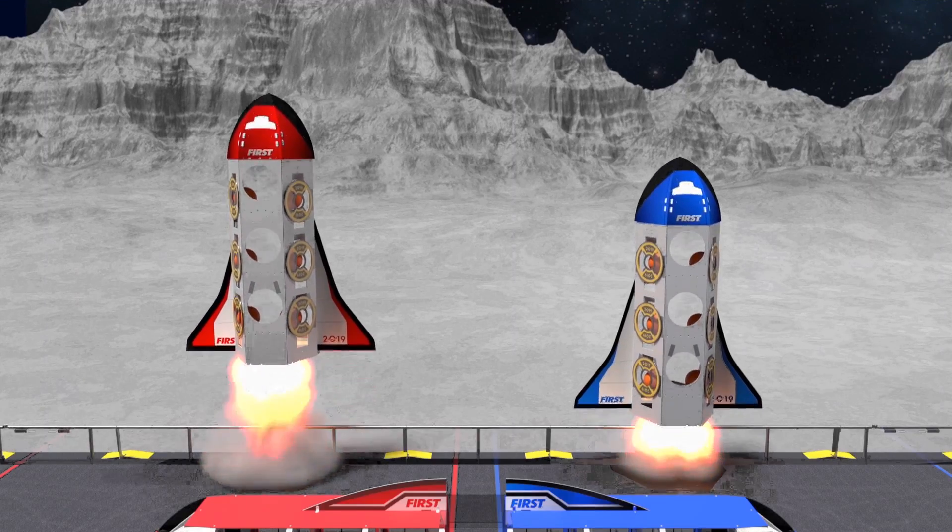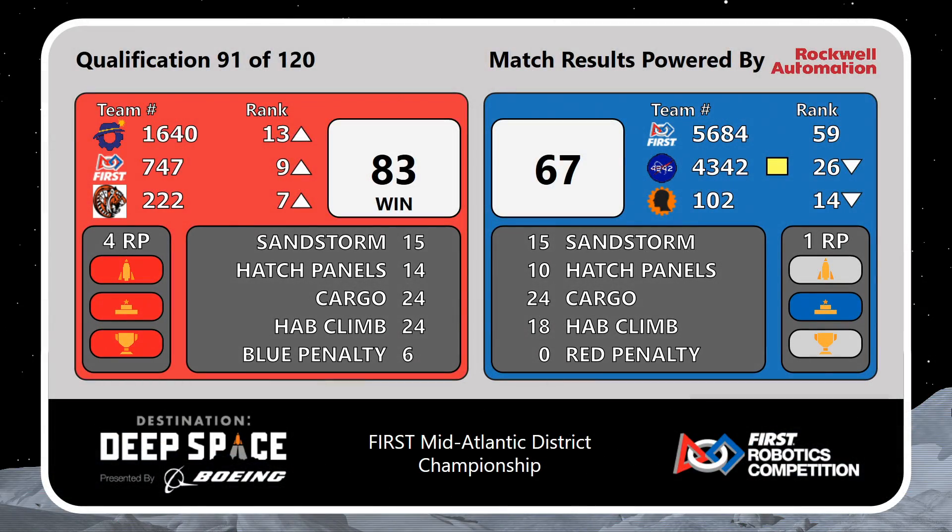All right, the scores are in. The Red Alliance will take the win for a score of 83 to 67, moving Tigertrons up to 7th, Flight Crew up to 9th, and 16-40 up to 13th.